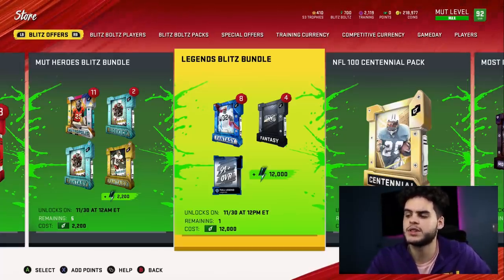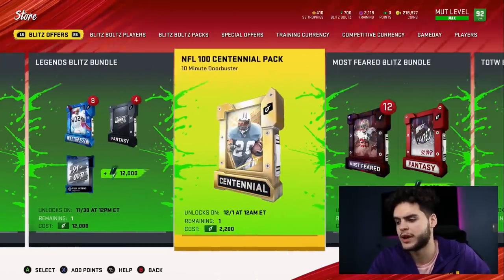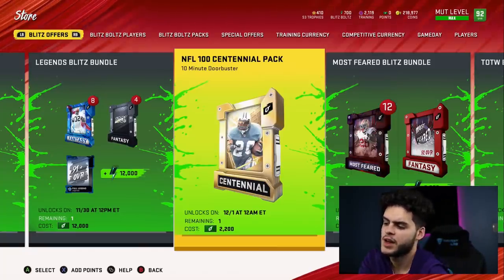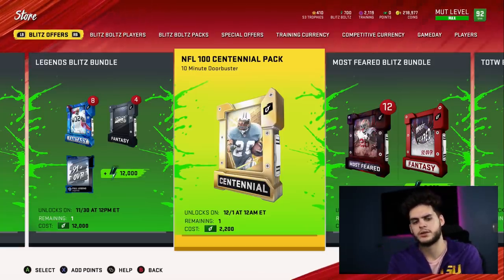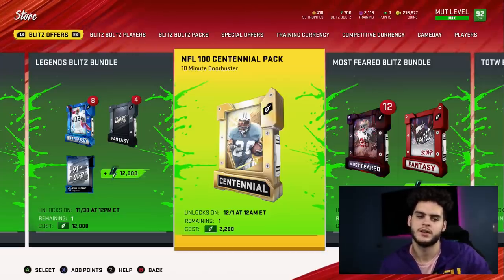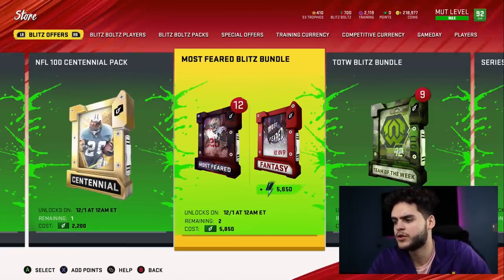The blitz bolts from the legend bundle are almost half of what you need for Lamar Jackson. So if you get one of these bundles and a few other things, you're probably pretty close to getting Lamar right off the bat. The NFL 100 centennial pack is pretty great too — around $18 to $20, or about $17 with EA Access. That gets you one of the running backs like Eric Dickerson, Barry Sanders, Jim Brown, or Emmitt Smith. Just be aware that if everyone's getting these packs, those players won't be as expensive as you'd expect.